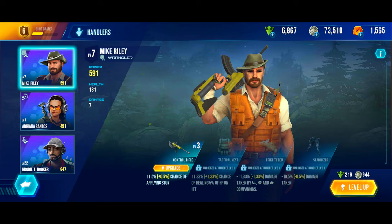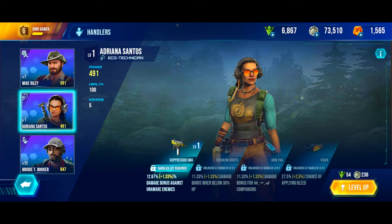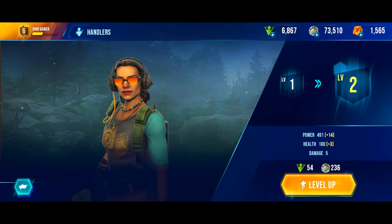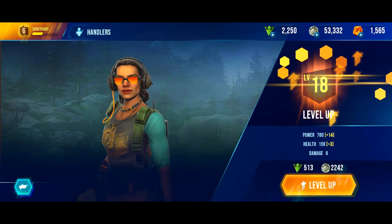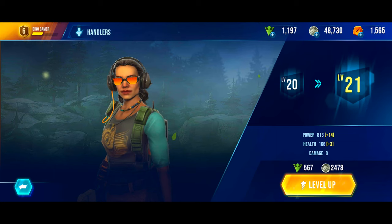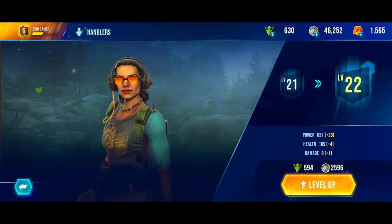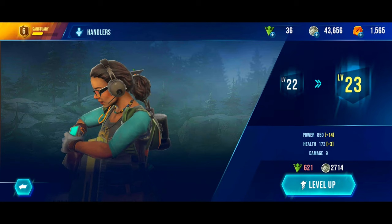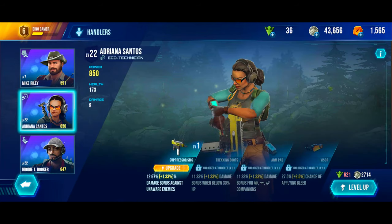We have also unlocked another handler — Adriana Santos. So let's level her right up, let's see how far we can go. We get to level 10, 20, then 21, 22, and that's as far as we can go with the handler XP we have. Her power is 850 and she has 173 health.